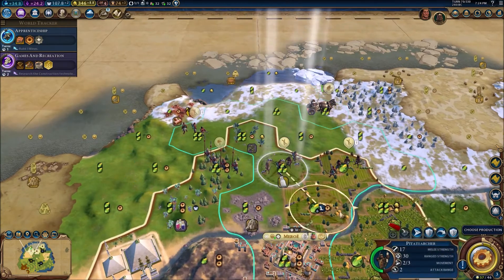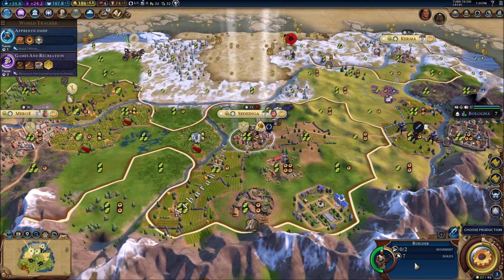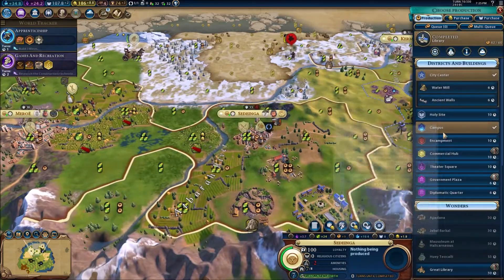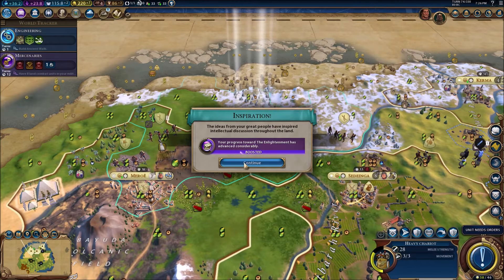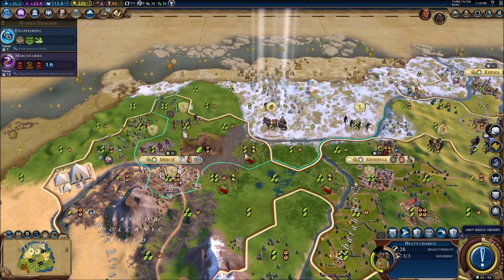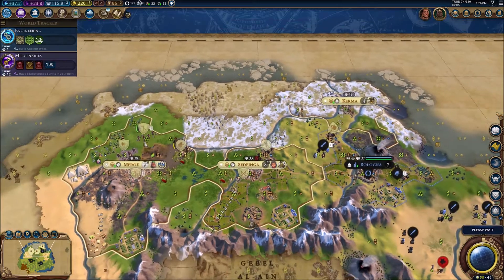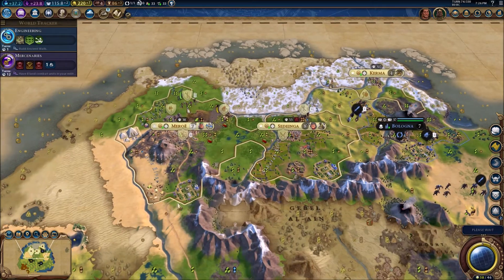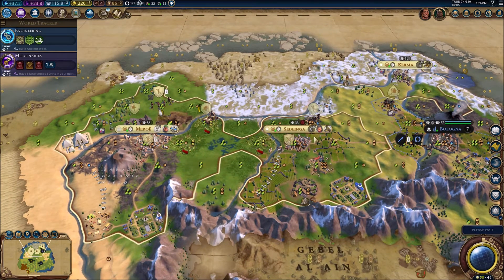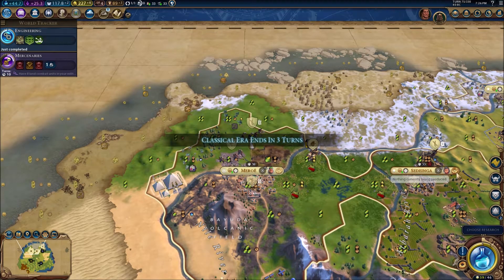We've secured a golden age — I think we already had it, but we've definitely secured it now, which is fantastic. I just purchased a builder and he has seven builds — that is amazing, that's what we like to see. And we get a third great scientist within 74 turns — a fantastic start in the great science department. That's going to make our libraries more effective, especially since we have two pretty good campuses already. We also have a commercial hub, and I'm about to try and build an industrial zone in our second city.